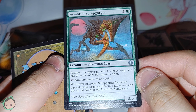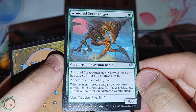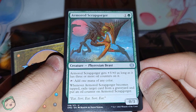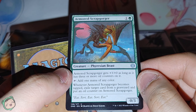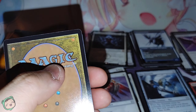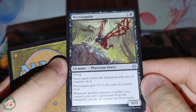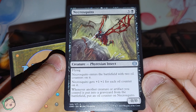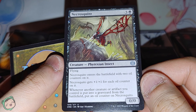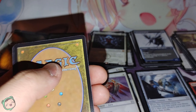Armored Scrapgorger — one green. It gets plus three, plus zero as long as it has three or more oil counters. Tap, add one mana of any color. When it becomes tapped, exile a target card from a graveyard and put an oil counter on it. Neat — add one mana, add one oil counter, and it has plus three as long as it has three or more. And Necrosquito — three black, flying, enters the battlefield with two oil counters. It gets plus one, plus one for each oil counter. Whenever another creature or artifact you control is put into the graveyard from the battlefield, put an oil counter on it. That sounds pretty good.